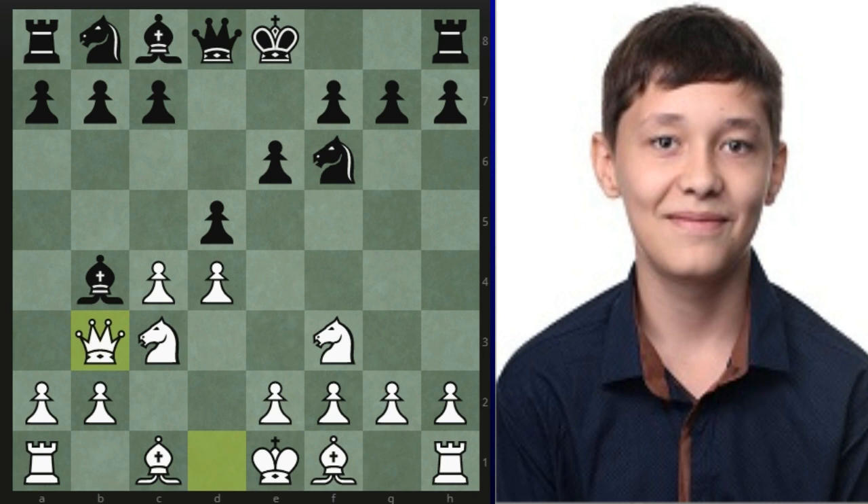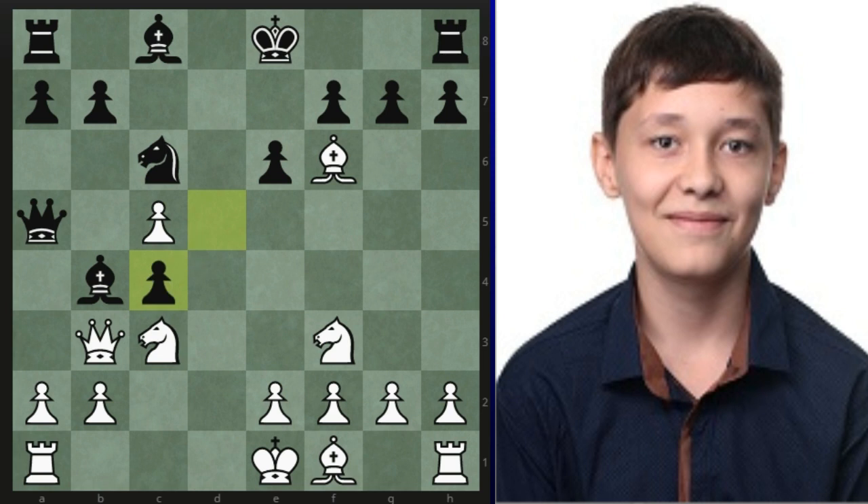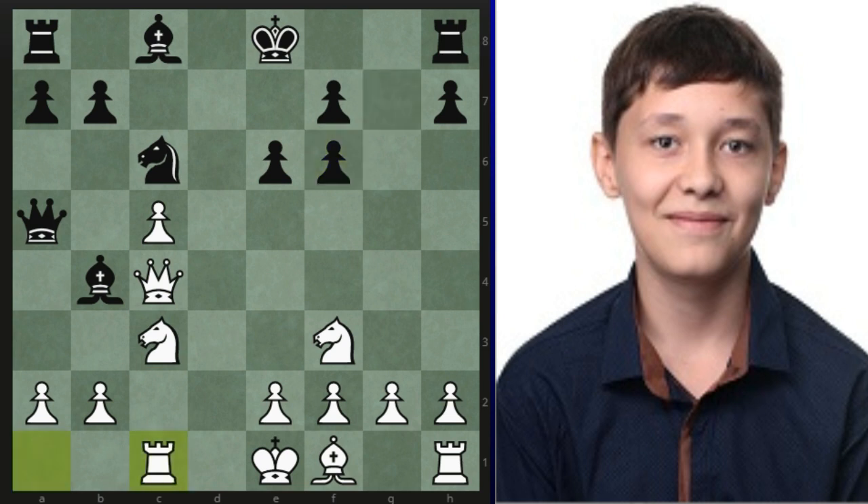Here we have a slight sideline as Asypenko goes queen b3. The players were following a game between Rajapov and Leko for quite a while, so this is known theory. We have c5, takes on c5, c6, Bc2, d5, and as so often happens in the Ragozin, we have pressure with this pin, and of course black wants to play knight e4, so white probably has to take on f6, which he does. A zwischenzug by black taking on c4, then he takes back on f6.